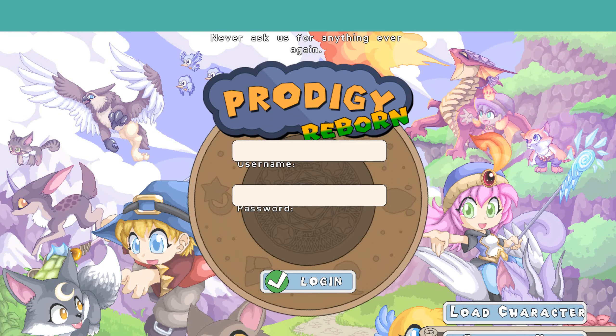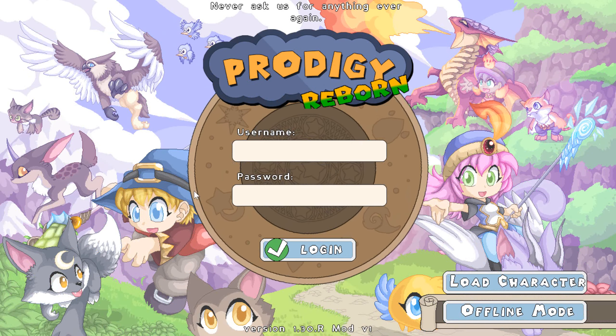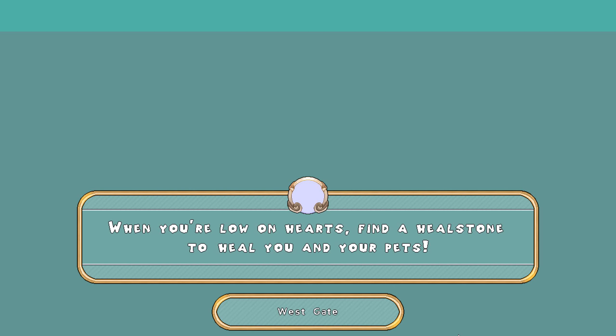Load character doesn't work, entering a username or password doesn't work, so you can't really do anything. You have to press the play offline mode button. After you click the link or paste it, you have to wait a while for it to load.